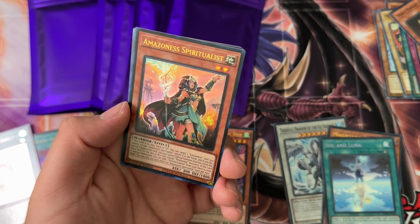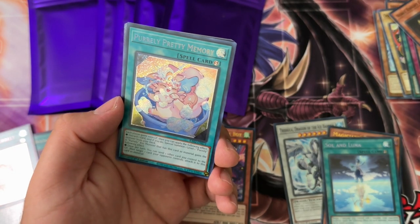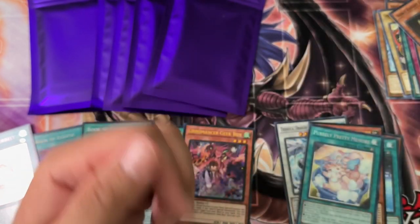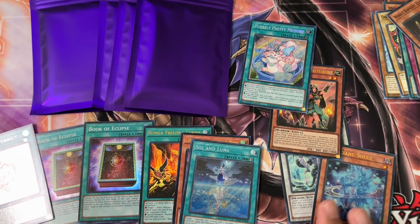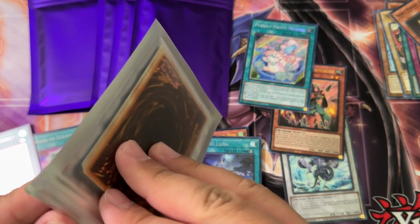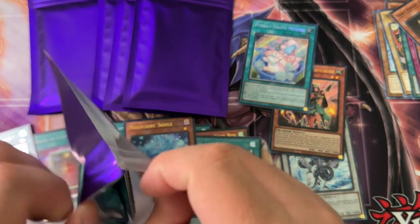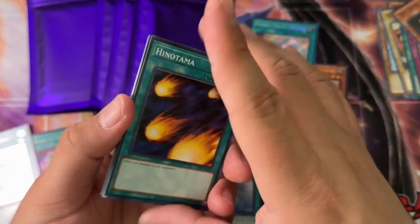We got Amazoness Spiritualist from Mega Pack 23, Purrely Pretty Memory, Nemleria Loave, Overdrive, and Insect Barrier. That's the haul so far from the better pulls at least. I said I wouldn't judge but I will say Magician Souls is probably the best pull so far. Let's see — I think there are four packs after this one.